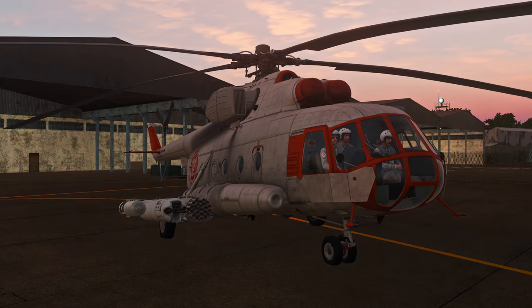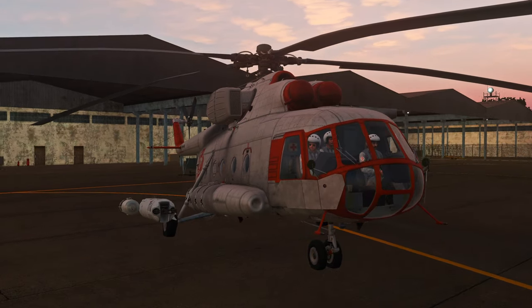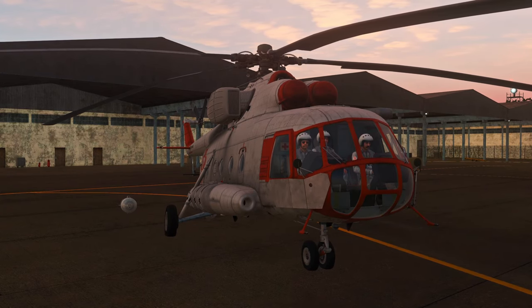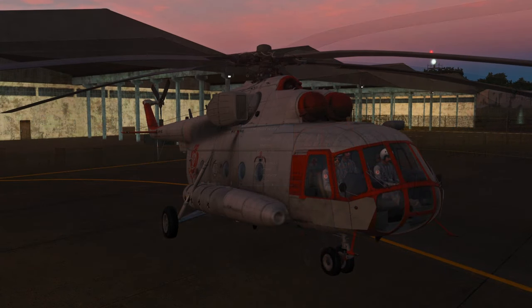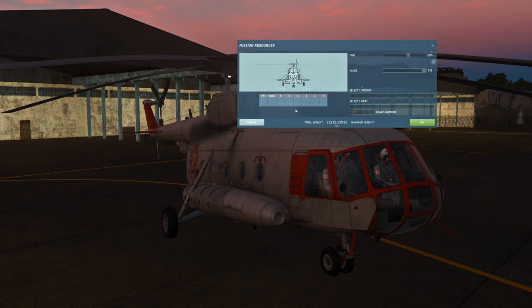Now where it gets really broken is if we start the mission without pylons to begin with. We're back without pylons from the start of the mission, and we're going to try to add them. If it works the other way around, I should be able to toss a bomb or a gun pod on. Nothing was showing up until I filled up all six slots, but now it's there. Let's see what happens — request rearming.